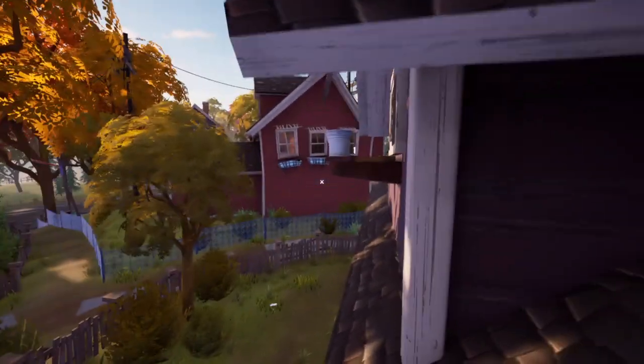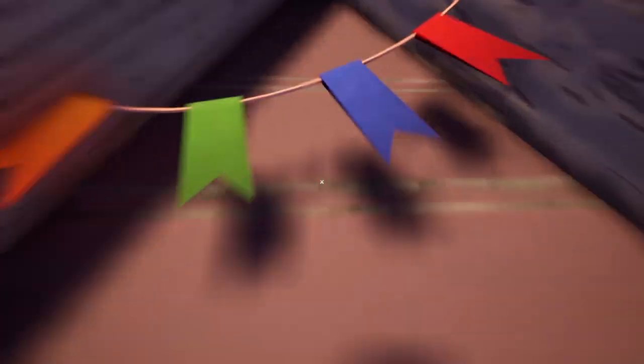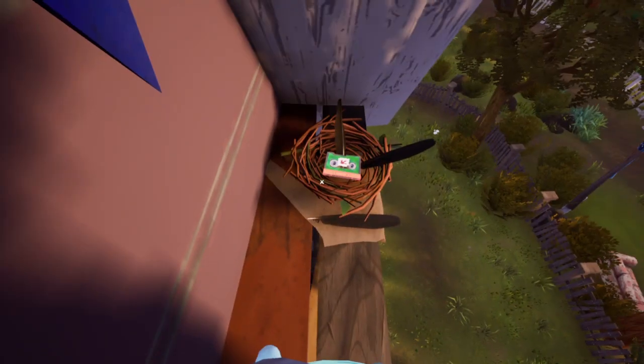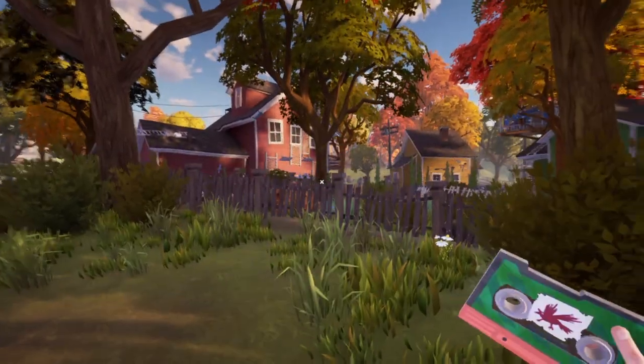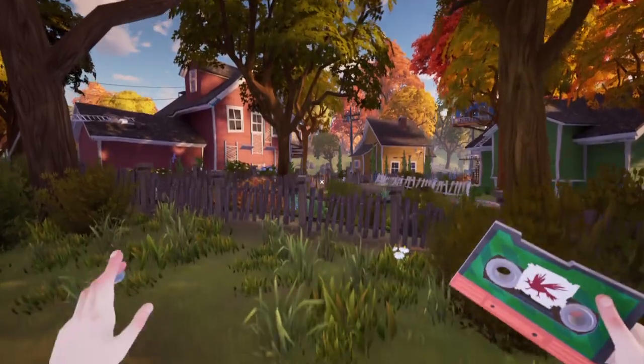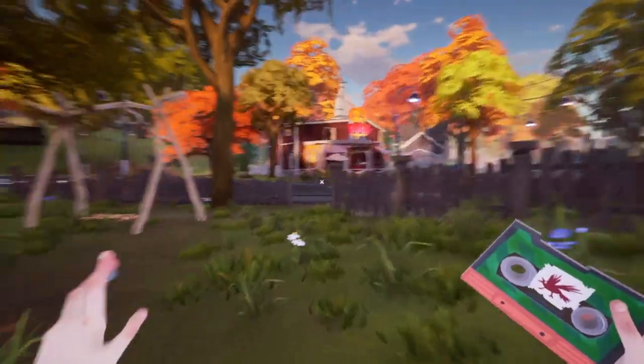So you climb up here — some of this is new to me since I just updated the game. Oh, it's there! Yeah, we got a tape! So we have one of the tapes — this is what one of them looks like. This one is a green one with a bird. Let's go into the road and place it down and show you.